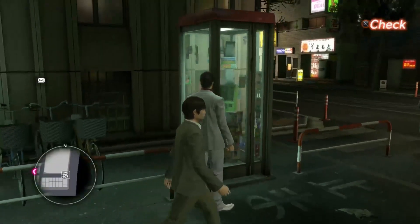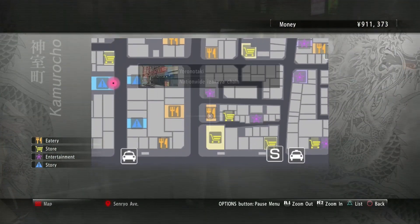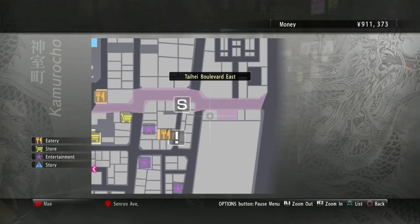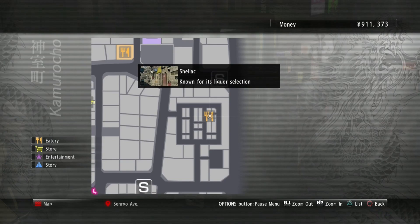The next two we don't have access to quite yet. One requires us to win 20 games of Mesuking. My suggestion is you have to win 20 games against your first opponent — I think his name is Tomashiro. He only chooses rock in this rock-paper-scissors game, so you pick paper and beat him 20 times. You'll get the card from the professor. The other one is a substory-locked card. The next one we're going to look for is up in the alleyway behind Shellac in the champion district.